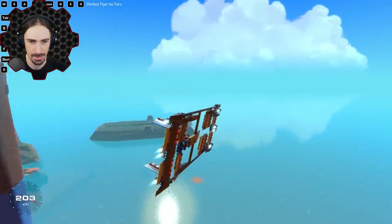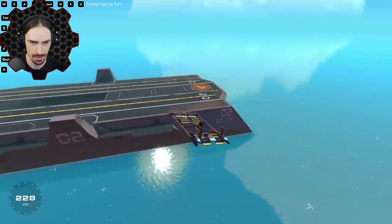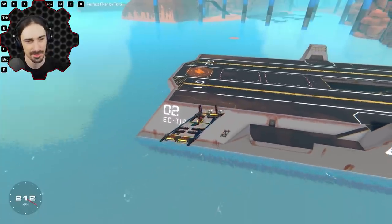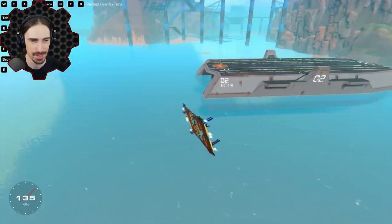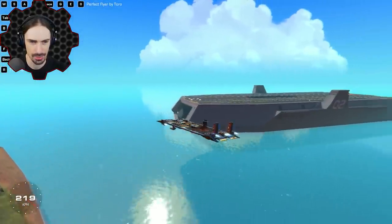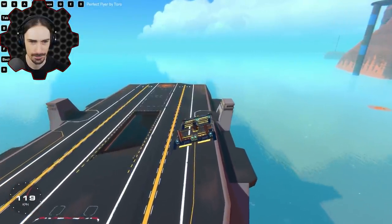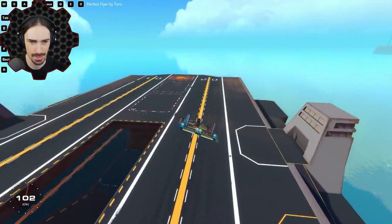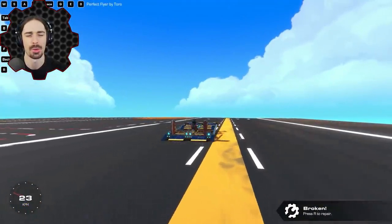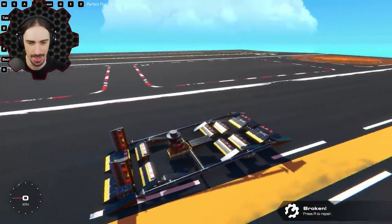Let me try to drop the bombs on this aircraft carrier — shouldn't be any legal issues. Of course they went through the surface of the aircraft carrier and exploded on the bottom level. Can we land on the aircraft carrier without any issues? Okay here we go — see, now this is gliding, this is gliding right here.